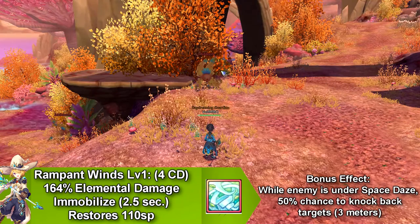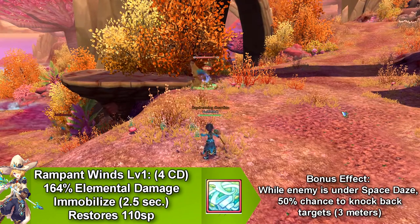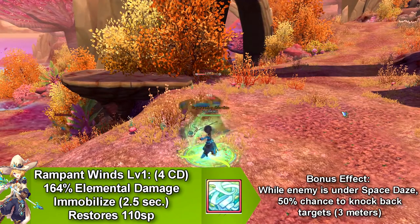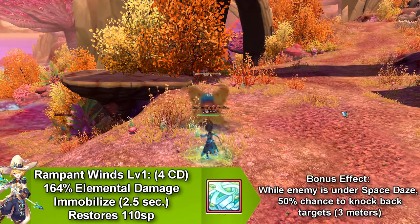Our next skill is called Rampant Wind, which does elemental damage and immobilizes a target. This skill has a bonus effect where if the target is under Space Diz, you get a 50% chance of knockback of up to 3 meters. This skill goes on cooldown for 4 seconds, and it restores 110 SP.